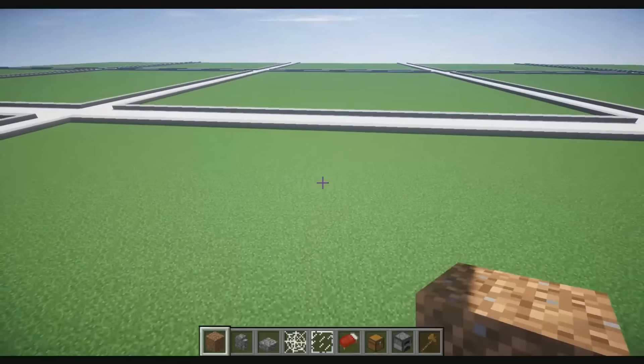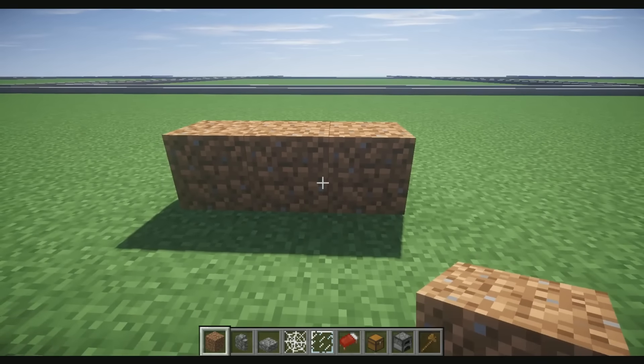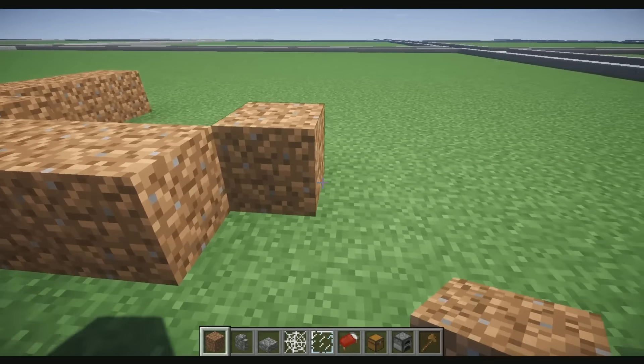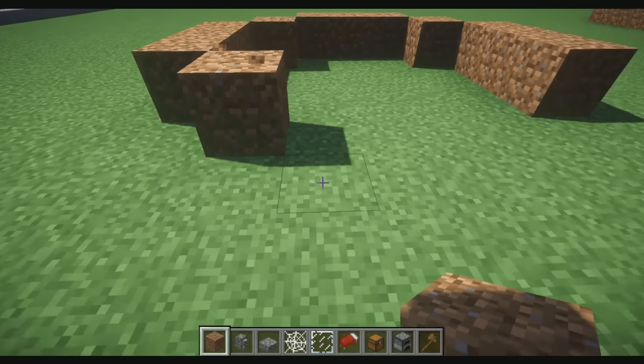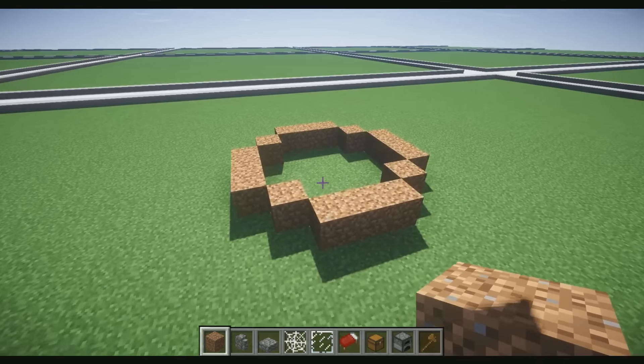So what we're gonna go ahead and do is start out by needing dirt. I'm gonna start on the front of the house by placing three blocks like so — this is gonna be the front. Then we're gonna place one block, then rotate and place three more, and place one more. Then three more, then one. Then three and one. And that's the basic shape you guys are gonna want to have.